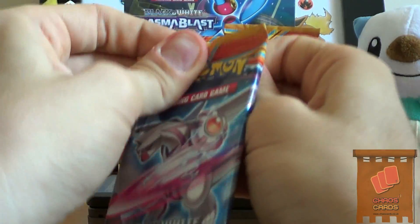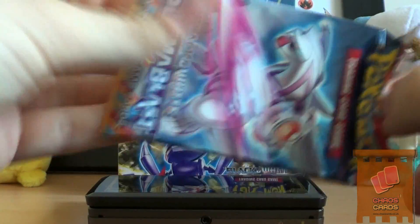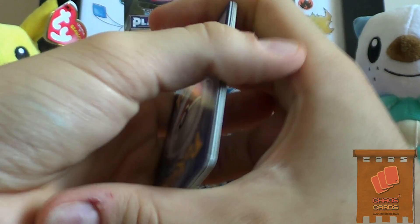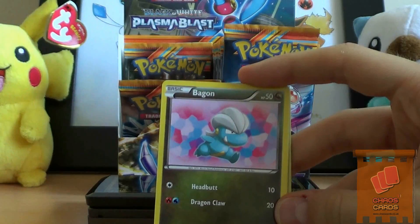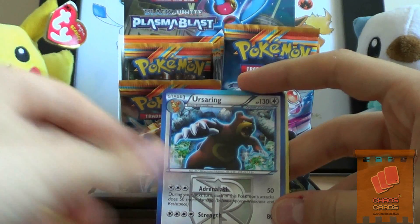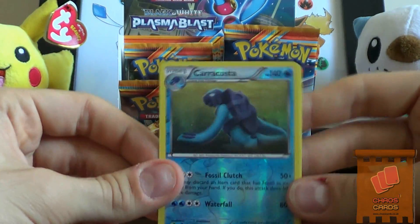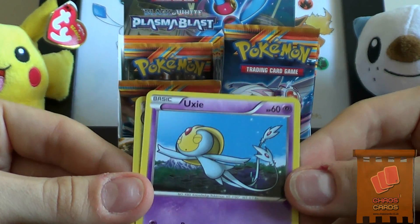Palkia pack, Palkia pack! We have Porygon, Snorunt, Bagon, Squirtle, Teddiursa, Ursaring, Energy Retrieval, Cover Fossil. A sweet Carracosta Reverse Rare. And a sweet Arcanine Rare - that's really nice.